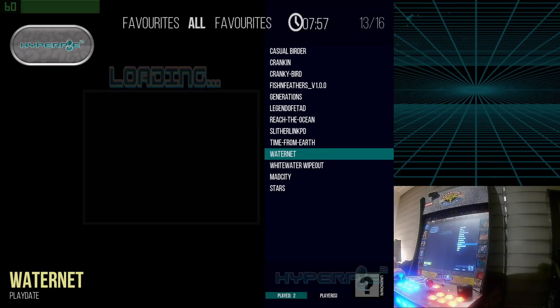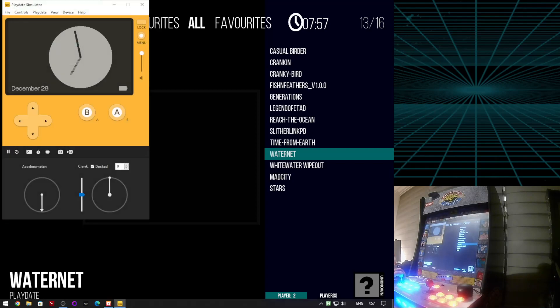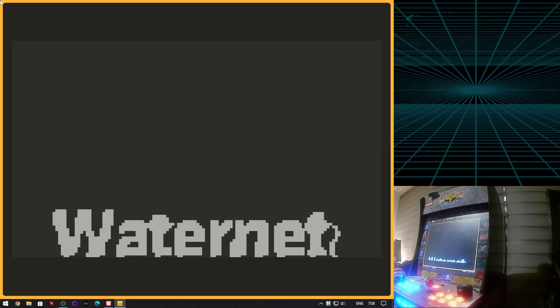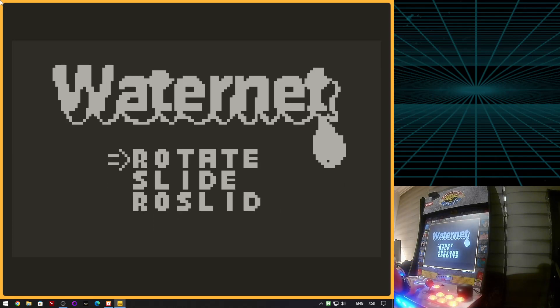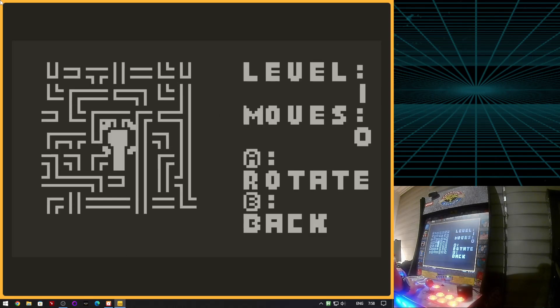It will launch a script I made that launches the simulator and then puts it into full screen with Alt+Enter. It also waits for input for the S key and then sends an Alt+F key.